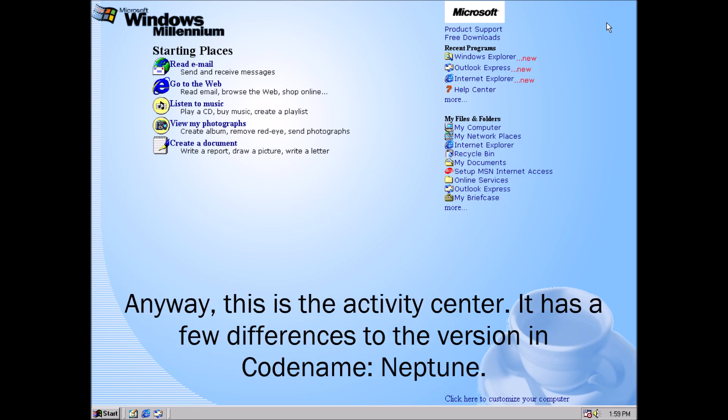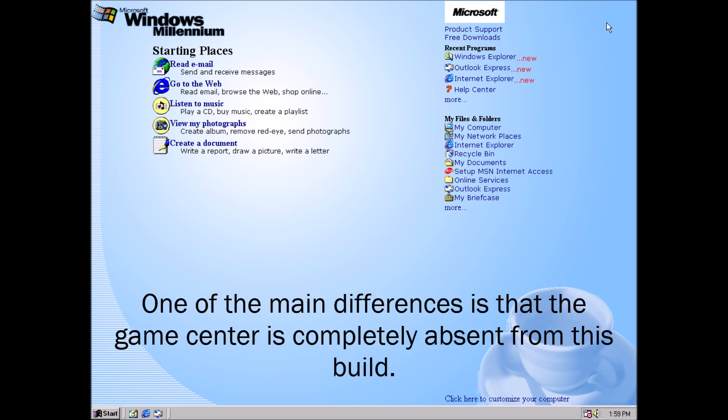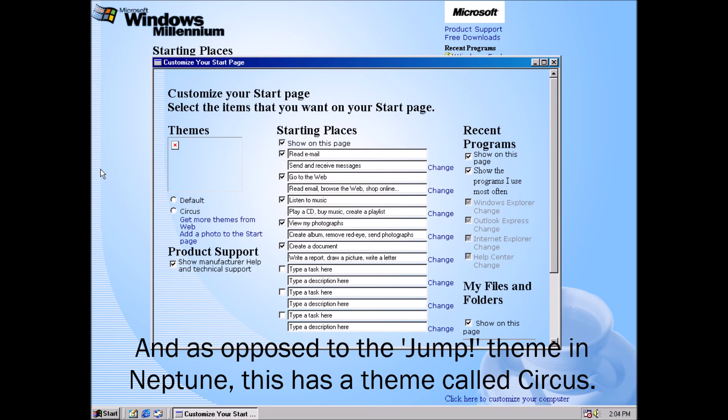Anyway, this is the Activity Center. It has a few differences to the version in codename Neptune. One of the main differences is that the game center is completely absent from this build, as opposed to the jump scene in Neptune.